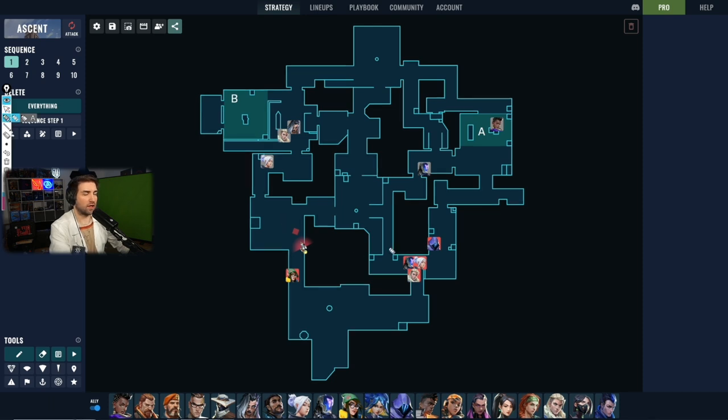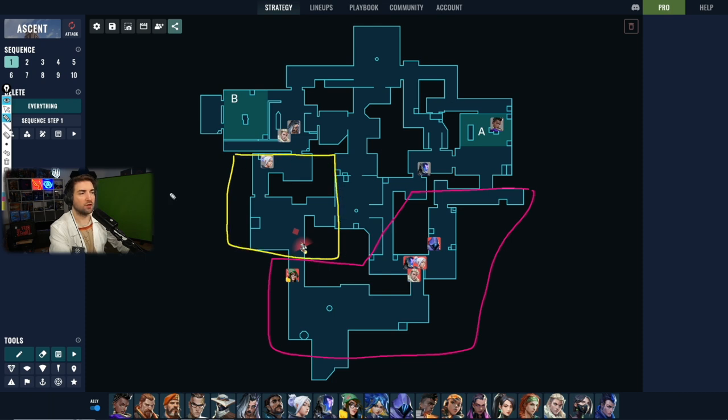Let's look at how this plays out. The pink markings show where opponents can be; the yellow zone is the area controlled by DRX. DRX knows all opponents will be either top mid or in the A main area, so they can rotate off fast. Fade will go through spawn towards A haven to bolster defenses on A side, since that's most likely where opponents are heading. Sova, as a contingency, goes to market — his plan presumably being to use the Sova drone to clear mid.